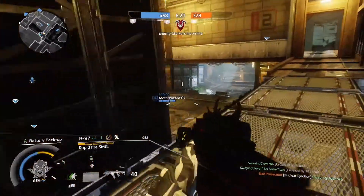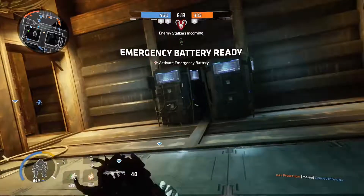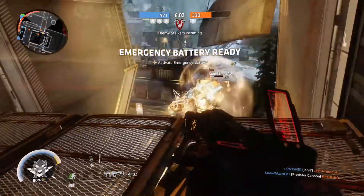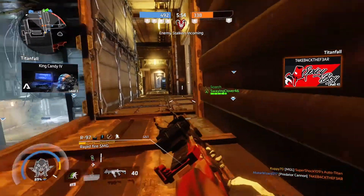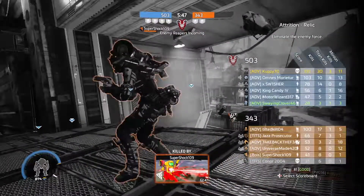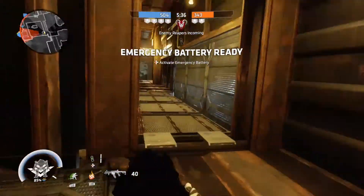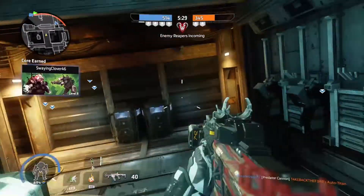We're going to play super aggressive, reload the R97, and this guy decided to follow us. As you can see, we're winning by a large margin. We're going to take on this Ion, put him in doomed mode, and his pilot ejects. I wait for him, miss all my shots, and go for the punch — but he got me with the pistol before I could finish him with the R97. Still a decent engagement. We now have two battery backups ready for the next titan drop.